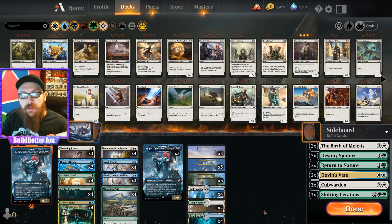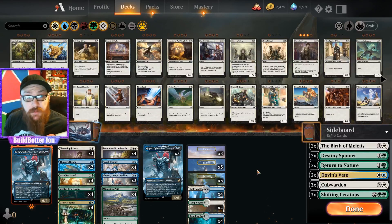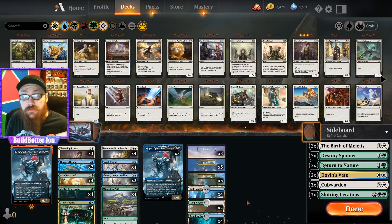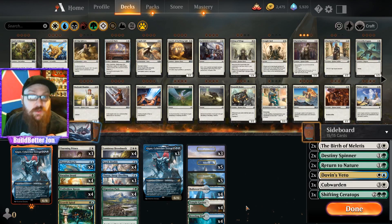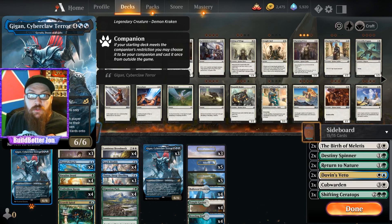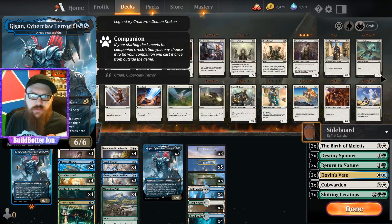What's going on guys, John from Build Better. Today we're gonna play some Magic. I haven't played Magic in a little while — just got busy and it kind of took a back seat. But this new set had some previews coming out that were very interesting to me, so I thought, hey, let's start playing again and brew a couple decks. Today we have a deck with the new companion mechanic, which means you have a deck requirement you build around and can cast this guy from your sideboard during the game.